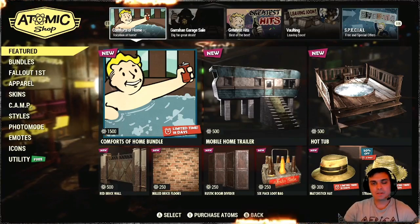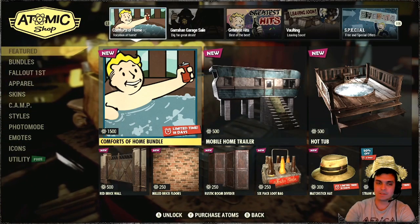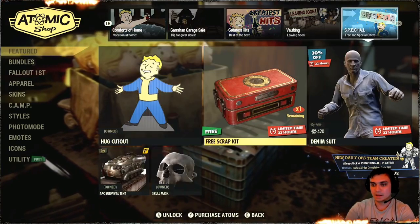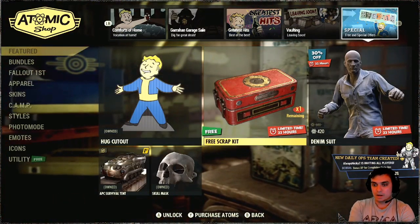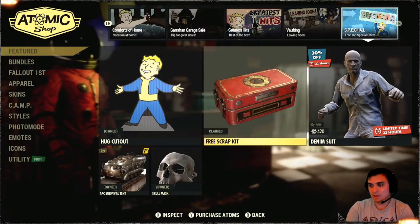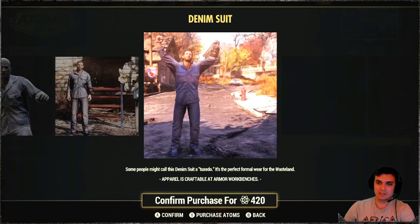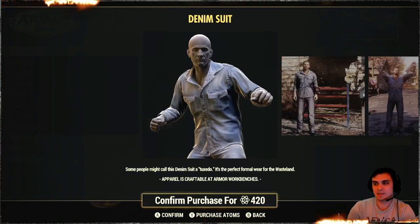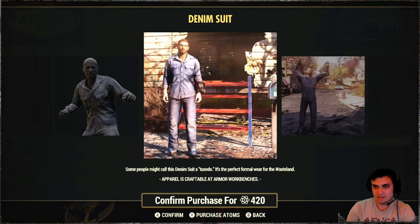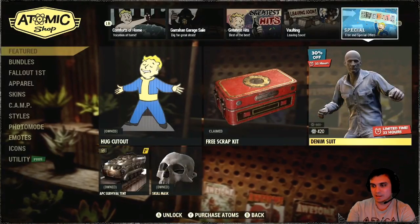First things first, let's start with the atomic shop. By the way, I am gonna make a review for this bundle today within the next couple of hours. Yesterday I got a little bit of food poisoning and wasn't feeling very well. So today we got a free scrap kit — yay! — and we got the denim suit, which is actually pretty cool to be honest. I'm not gonna rebuy it initially; I had this outfit on PC and it's a pretty old outfit, but it's pretty good looking.